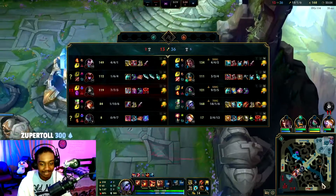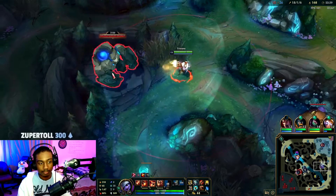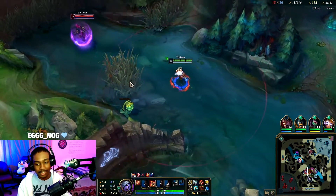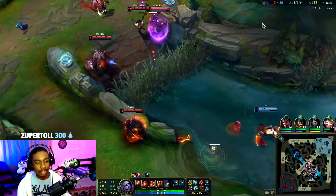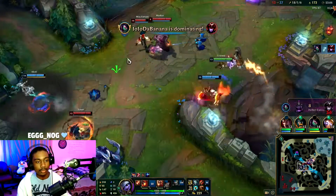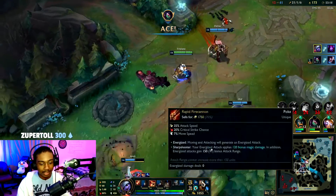Not bad — we sell the BF Sword and get Rapid Firecannon. Now we can play for second Dragon. At 80% critical strike they are all going to get shredded. We can play Tristana like an assassin — just wait until they use their CC and then go in. Scared of getting ulted. Double kill. Triple kill. Literally an assassin-type playstyle with a lot of range because of Rapid Firecannon.